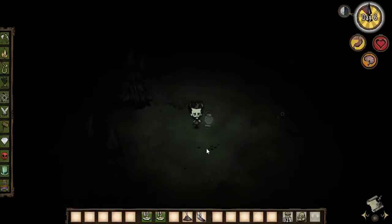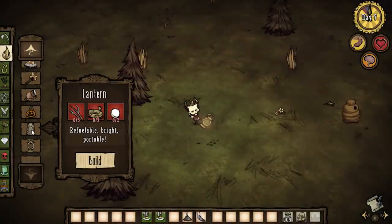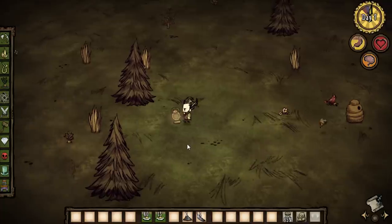Let's see what it takes to make this lantern. It's pretty cool. So these are the standard lantern — you need three twigs, two rope, and two light bulbs. But if you go to your brass lantern, it's one flint, five gold, and one charcoal. A swanky light source it is. It's pretty awesome, I like it.